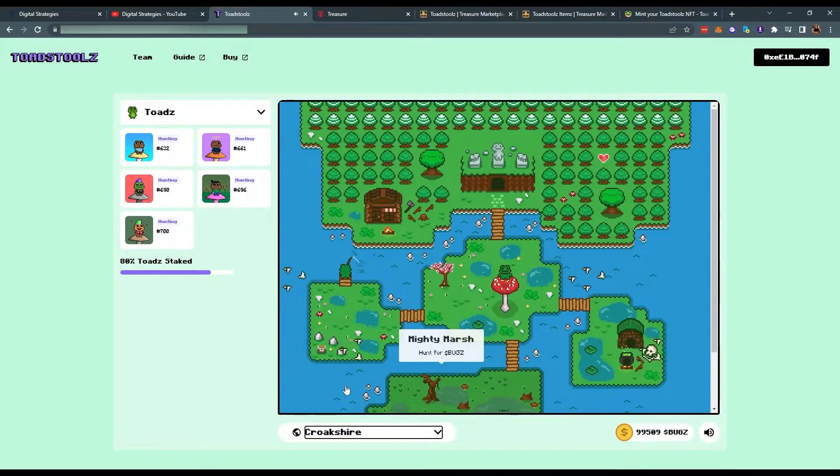Everything we've discussed so far is the gameplay loop for Toadstools: we hunt bugs, buy some axes, chop some trees, and get some logs. There's currently no utility for the logs aside from selling them on the treasure marketplace. You also cannot exchange bugs to magic currently, or vice versa. But we could sell all the items we get in-game through the treasure marketplace.